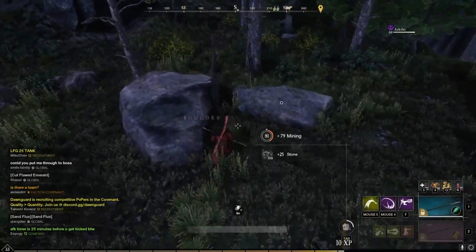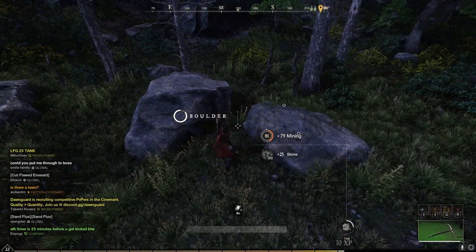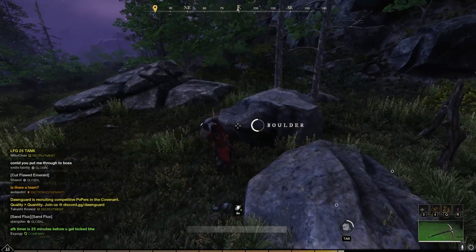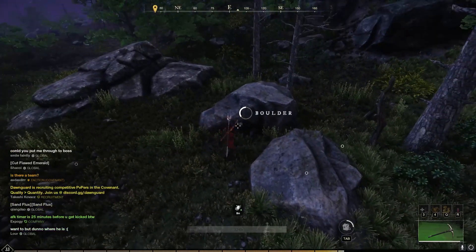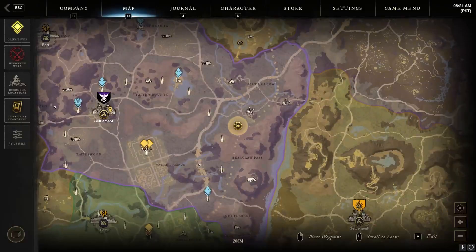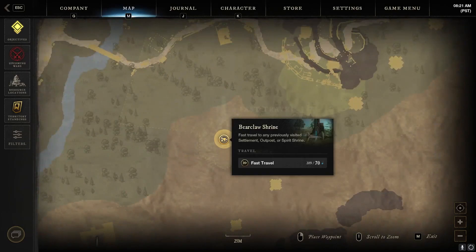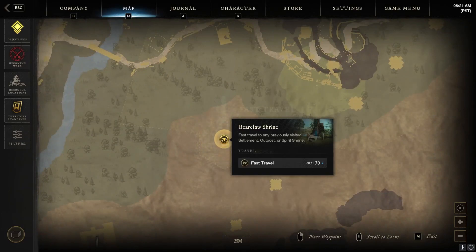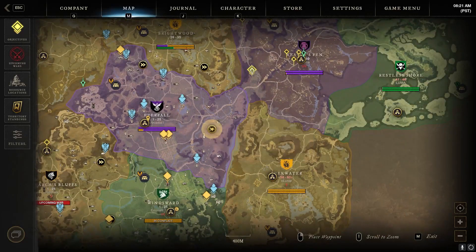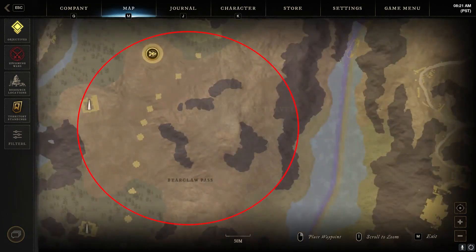I know a lot of you are not going to believe what I'm going to tell you, but the fastest way to 100 mining is simply this: to mine boulders — not just any boulder, but the huge beefy boulders in eastern Everfall. The key about this guide is where you mine the boulders. Bearclaw Shrine is going to be the quickest way to get there. It's a fast travel shrine right next to all the big boulders you need to mine, in a big highland area all the way in the east of Everfall where all the big boulders spawn.